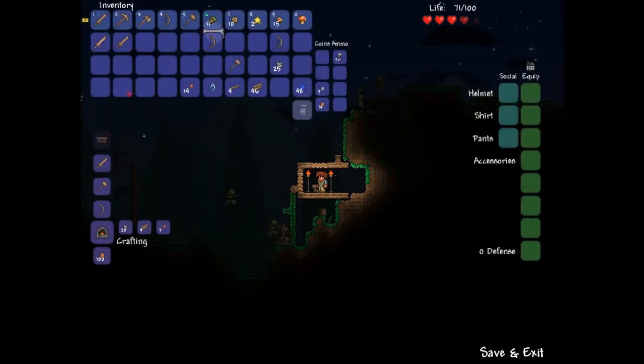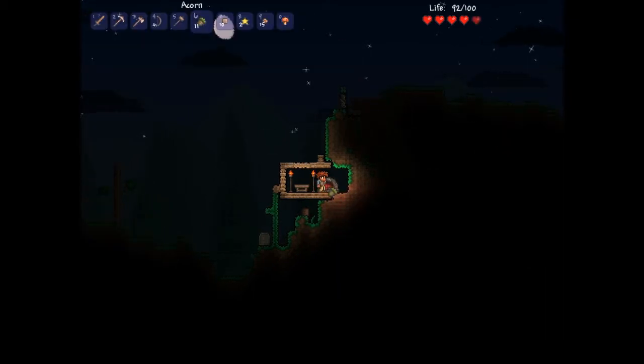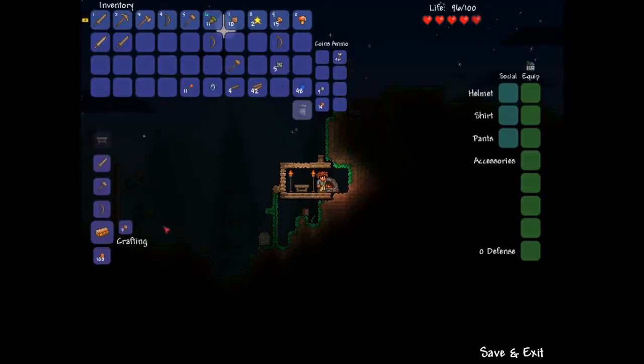You just need to find a bit of stone, some trees, and gel from a slime. So with these you can smelt stuff like copper bars.